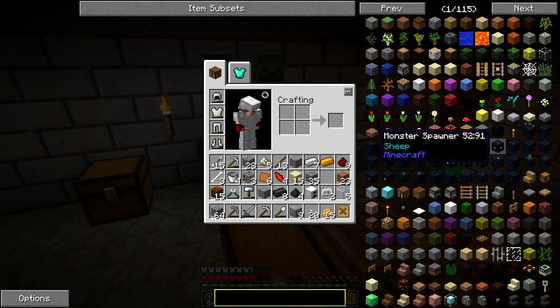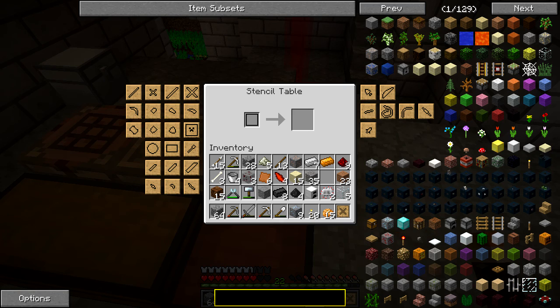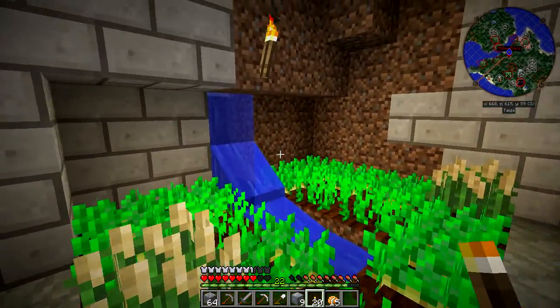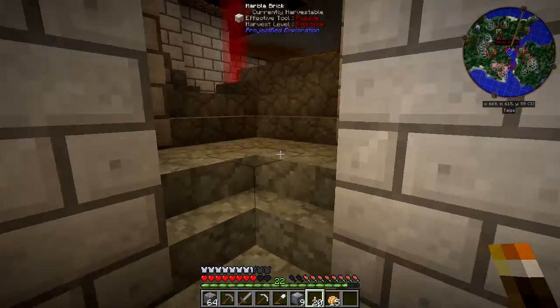Congealed blood is made by pouring 160 MBs of blood into a casting table. It can be eaten to restore — okay, so casting table. I don't want to make metal tools though, I want to get rid of this stupid blood. Seared faucet, liquid floating — casting, right-click casting table twice in case you cast for the tool part. Only problem is I need to get the blood out and I don't know how to do that.